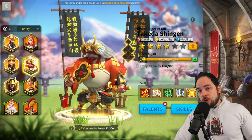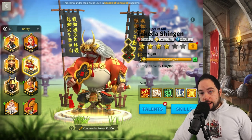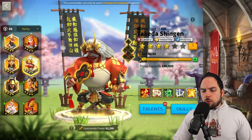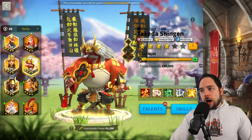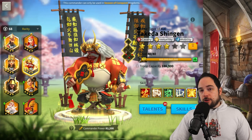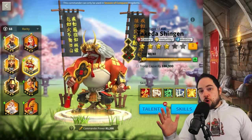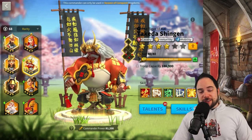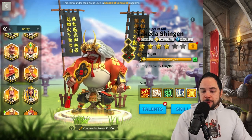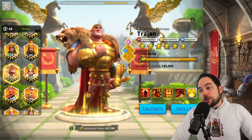Takeda is stronger with his expertise skill, and I almost put him in the 'you really need to max this' category, but he's a 5-5-5-1 commander you can start getting pretty good value from depending on what other cavalry commanders you're already using. Specifically, if you've already got a Saladin or Attila, 5-5-5-1 Takeda is going to be really great. I do worry a little about the number of pairing options, but he's a strong commander and number five is pretty appropriate.